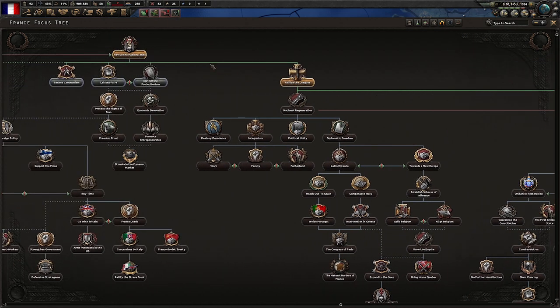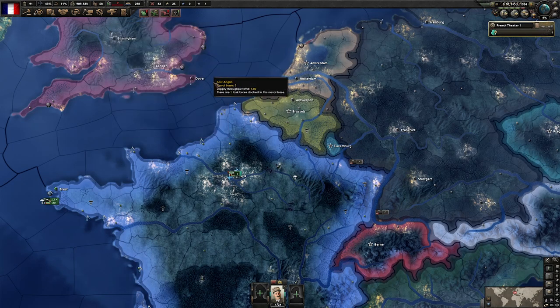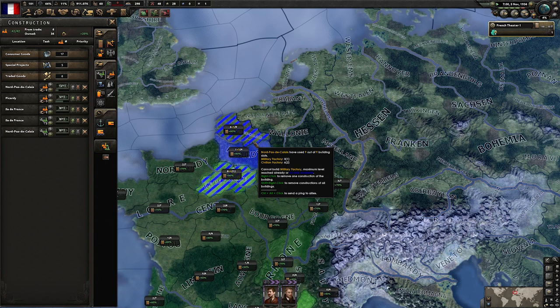So let's use this time wisely and invest in our economy somewhat. To that end, let's pick Laissez Faire, as it will give us a very hefty 150% research bonus for the entire industry tab — three times. That's a no-brainer. Now with some civilian factories finishing up, we will be filling out those areas with military factories.